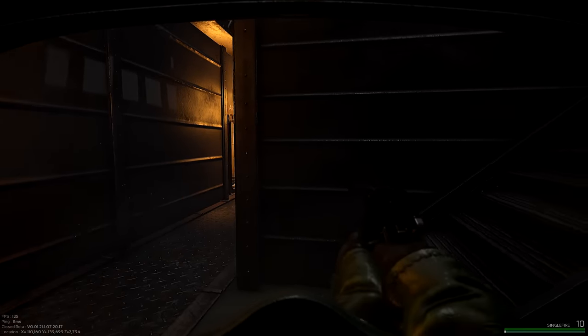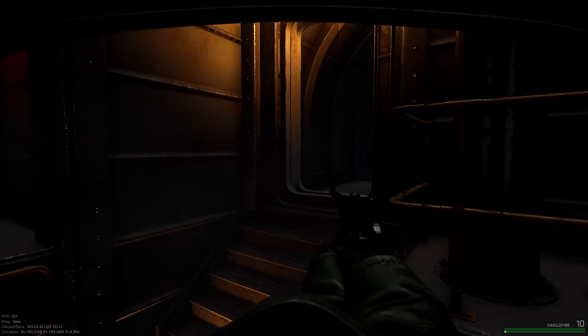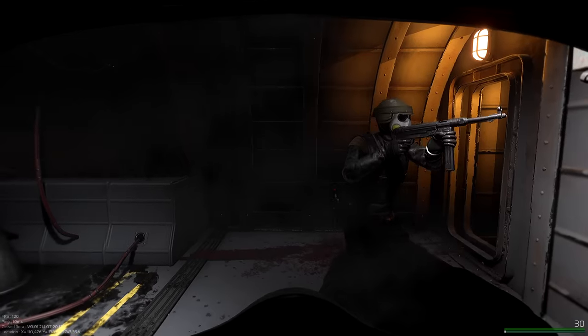If we want to attack another ship, we'd go to our pods and fly towards their ship, press F to breach, and you just enter their ship essentially. Do you want to fly or do you want to gun? I'll fly to start.